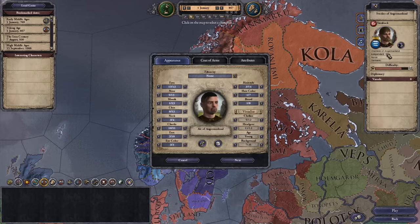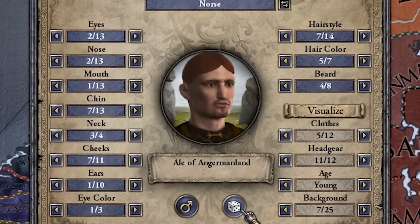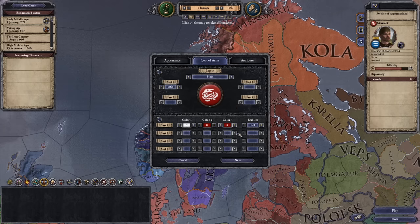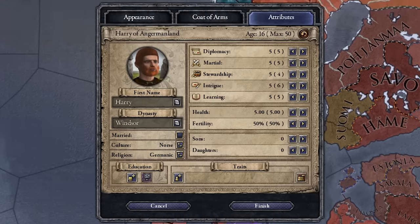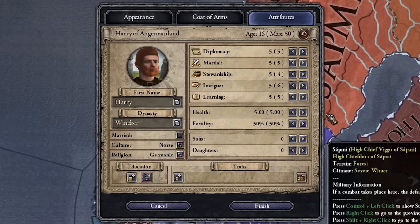We're actually going to be starting our own fantastic journey over here in Sverker Engelmanland — I know what a lovely province it looks like. It's horrific because it's in Sweden so it's freezing cold and it has no development, but trust me this is actually the best province to launch a world conquest out of. I just realized it's Angermanland — it's where all the angry people come from! What a perfect province. Now we need to create ourselves the legendary hero who's going to take us on a glorious adventure. Harry Windsor is going to be leading the glorious tribe of Angermanland into taking over the entire world.